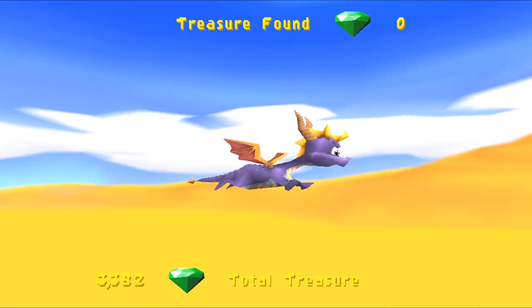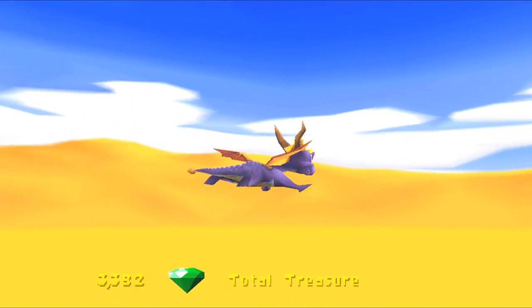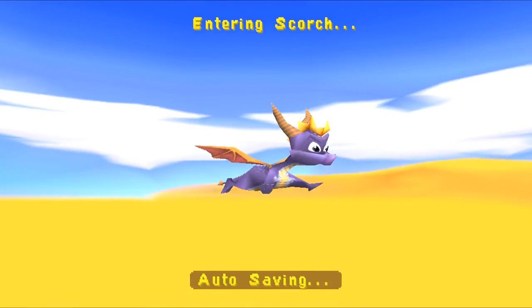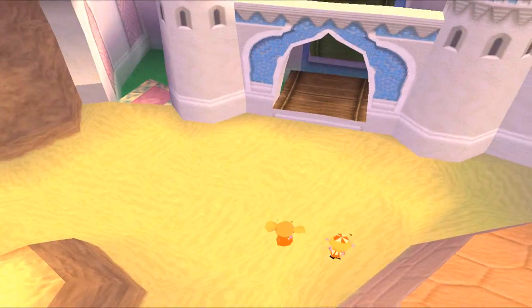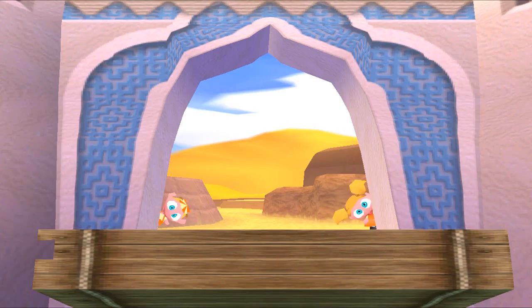So last episode we did Zephyr, and it was pretty good. I think we did pretty well at it, but Scorch is a very unique level — I keep mentioning this. It's a lot like Earthbound from what I remember. So yeah, as you can see, this is Ness, and this is — what's the other guy called?